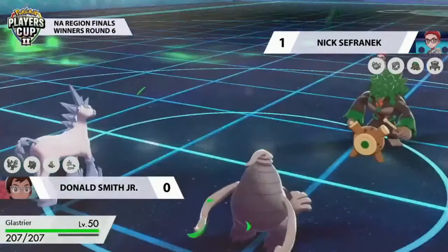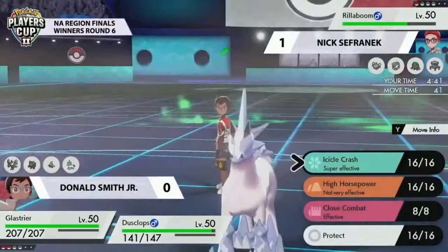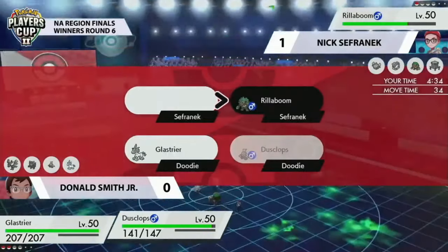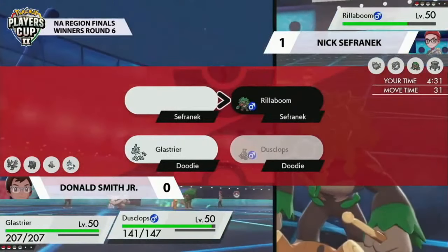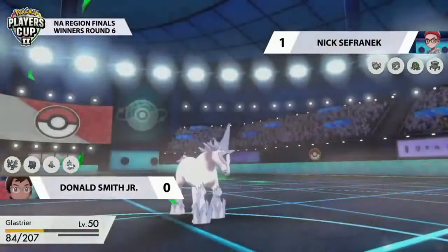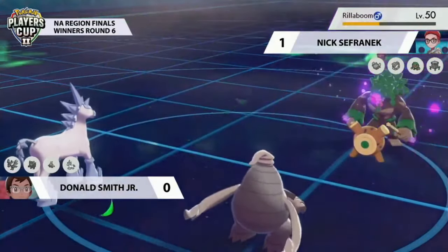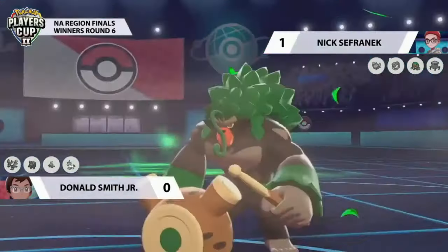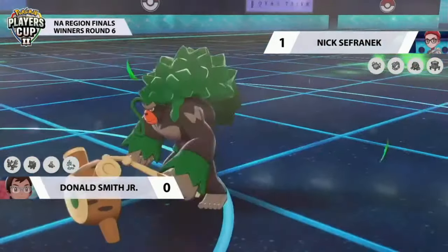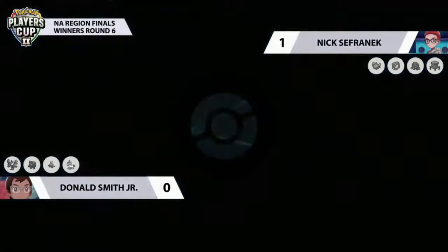A little heartbreak there for Donald, but Rillaboom is the last remaining Pokémon on Nick's side, and depending on what Donald has in the back, the game may not be over. Dusclops goes for Pain Splits, regaining some HP, and can keep chipping away with something like Nightshade. Rillaboom can only hit one of Donald's Pokémon at a time. With the Stack Attacker removed, Donald can freely set up Trick Room to support Glastrier coming in, which will have an easy time in Trick Room against Rillaboom. Donald played incredibly well to shut down Rotom Heat using Moltres.